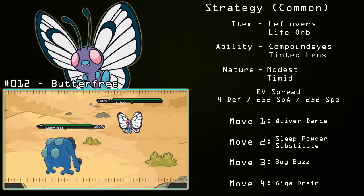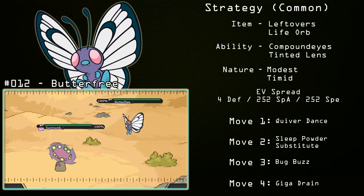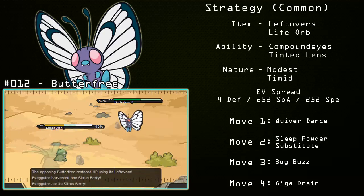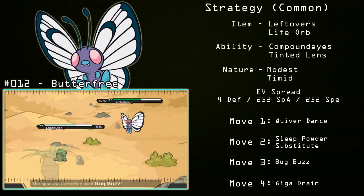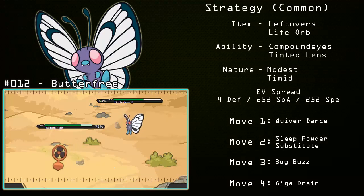Moving on to the most common set. It's going to have Leftovers, but you can also run a Life Orb if you want more damage with Compound Eyes, or you can run Tinted Lens. A Modest or Timid nature depending on whether you want more speed or damage output, with an EV spread of 4 Defense, 252 Special Attack, and 252 Speed. Make sure you put that 4 in Defense or Special Defense — not HP — or you'll only be able to switch into Stealth Rocks once. The second move can be Sleep Powder or Substitute. I'd recommend Sleep Powder if you're going with Compound Eyes, giving you roughly 90% accuracy Sleep Powder. With Tinted Lens you can still run Sleep Powder, but you could also go Substitute. The most standard set is Compound Eyes and Sleep Powder.